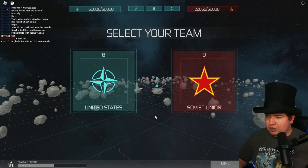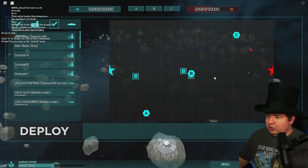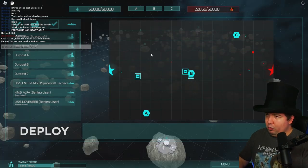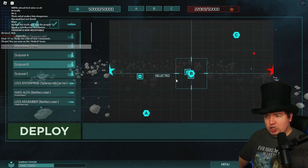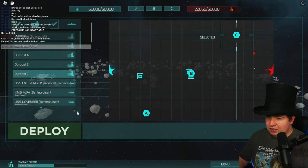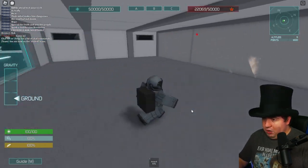To start with, you're going to select your team. I'm going to go with the United States, and then from here you get to select your spawn point. It looks like this team's actually about to win, but you can select your spawn point from over here. We're going to spawn here at C, and we'll get into the details of this a little bit later.